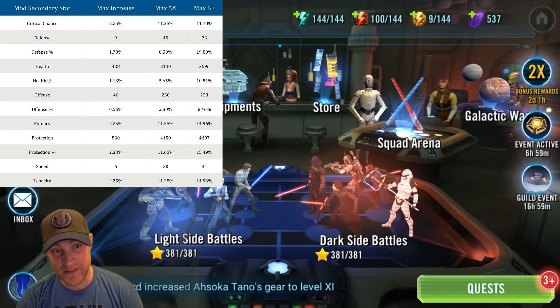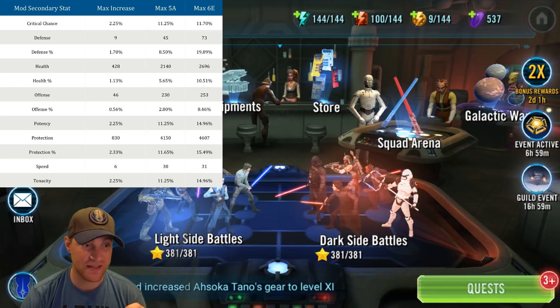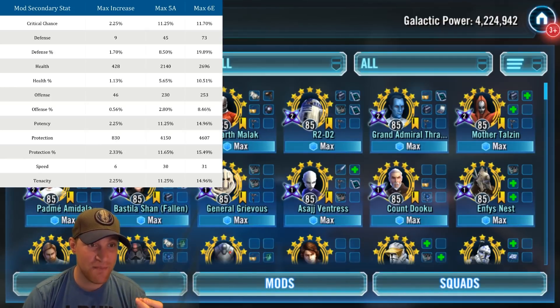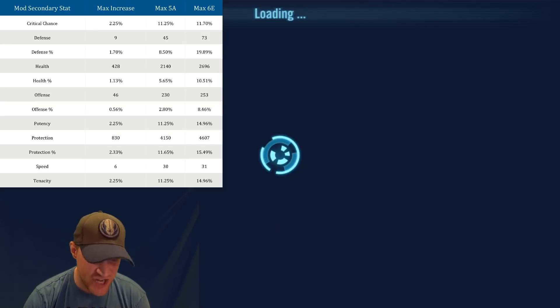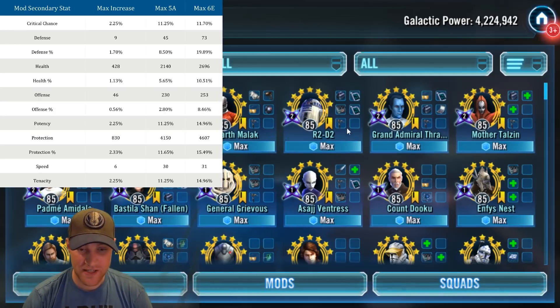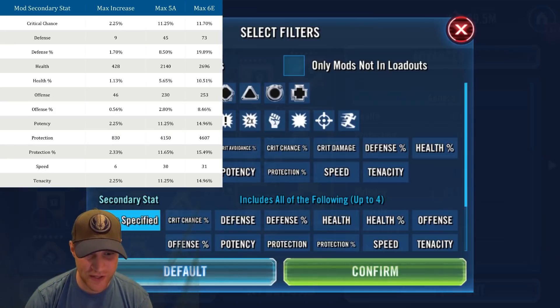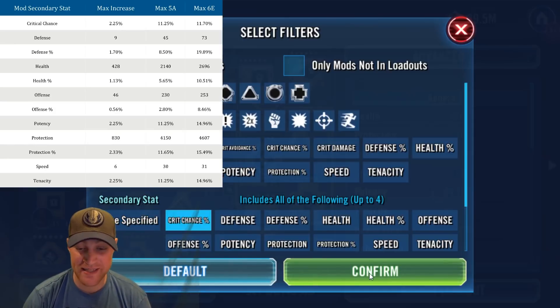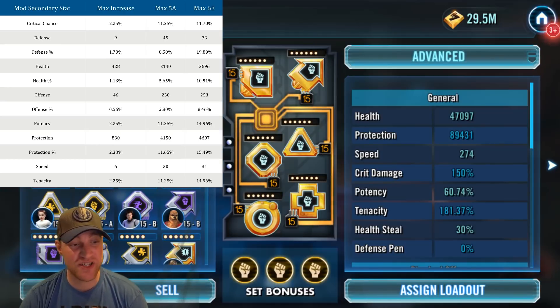Now let's take a look at the secondary stats — I'm going to leave this on screen big so everybody can see it. The first stat shows a max increase of 2.25% going from 5-dot to 6-dot in crit chance. Let's go to my mods and see what the max crit chance mod I have is. I'll click on Darth Malek, go to mods, filter and select all mods looking for crit chance in the secondaries, confirm, and sort by crit chance to bring the best to the top.